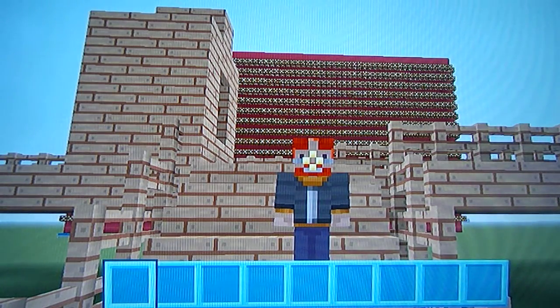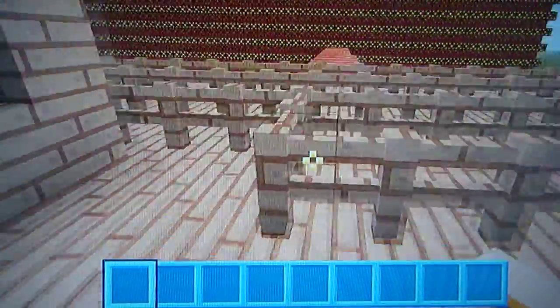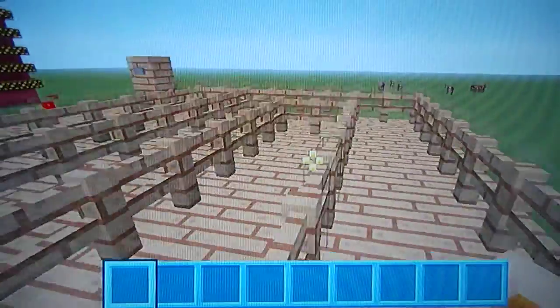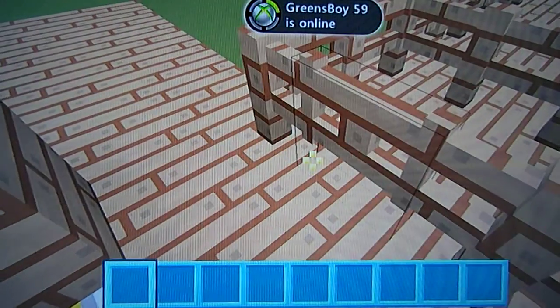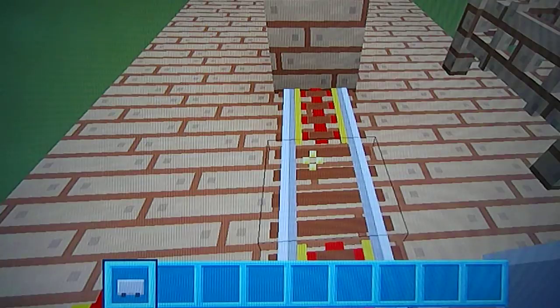What's up guys, I'm Listed Biggie here and today's video I'm going to be showing you my roller coaster. So let's get started. First, I built a staircase that goes up here. There's a ticket office where the ticket mine is, there's a line that goes in here and around here. So let's get a mine cart and let's go.